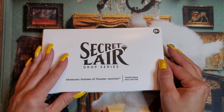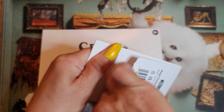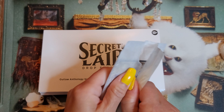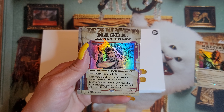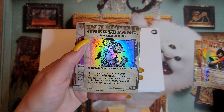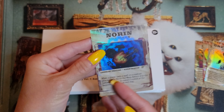We're going to start with Showcase Outlaws of Thunder Junction — all of these are going to be in the foil, and this one's traditional foil. We have our thank you card, and we're starting with the ones that have the Wana Toaster art. We have Kalidus, Trader of Get. It is traditional foil and still really pretty. Magda, Brazen Outlaw. Dak Faden for our Planeswalker. And then Greasebang, Okiba Boss. And then Noren the Wary as a double-sided card for our last one.